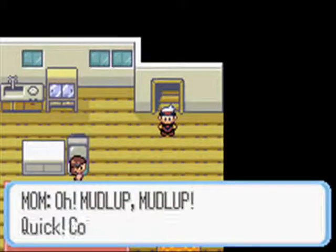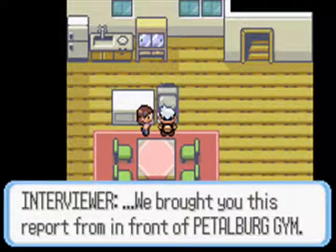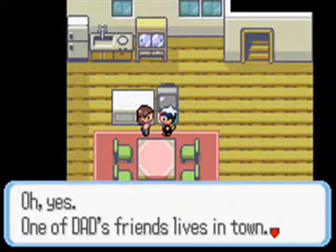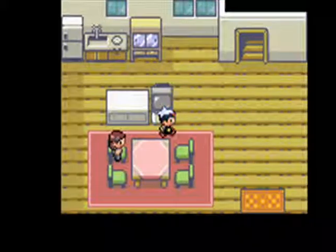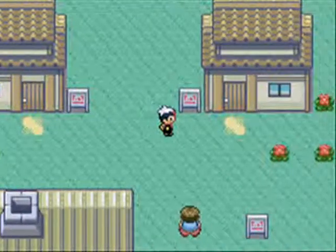The fourth gym is a fire type gym, which water and ground are super effective against. Then the fifth gym is a normal type gym, but there is an easy trick that I pray I get to use. I've read about it, and if it works, I will be the happiest guy in the world.